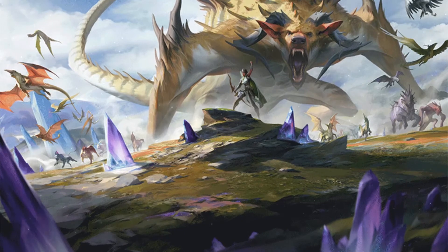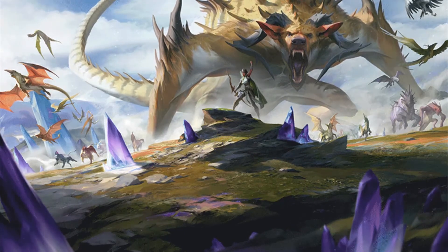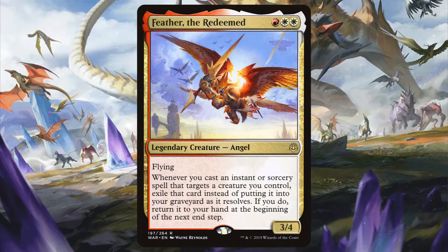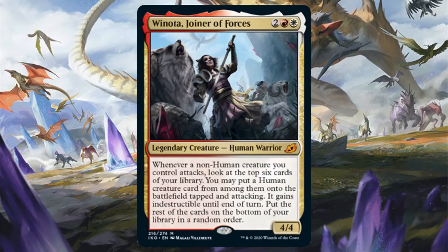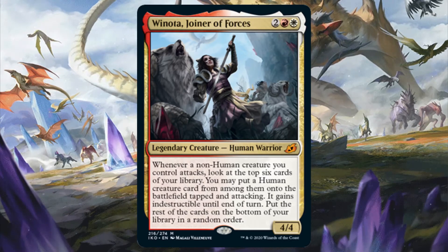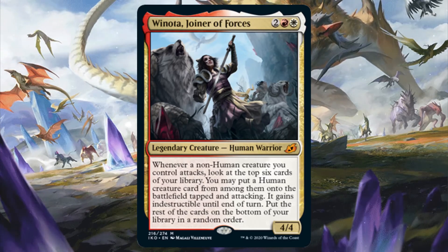Red White got two new legends and they are amazing. It's actually quite surprising given Red White's run with commanders, but since Feather the Redeemed, the design team has really stepped their game up. The first one is Winota Joiner of Forces. I recently uploaded a deck tech video on Winota so you can check out an analysis in greater detail there. Just know that she is crazy good.